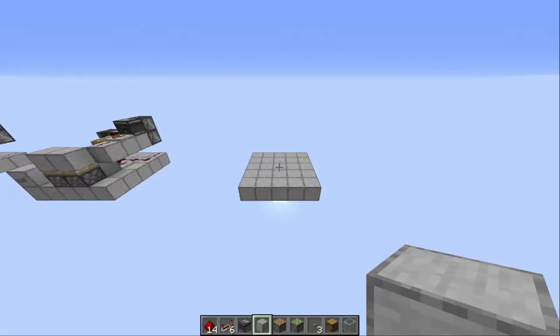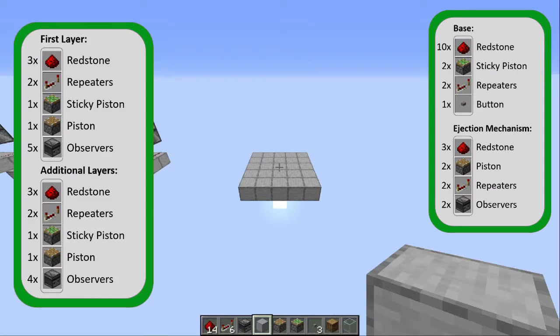There you go. Now let's get into building. The amount of materials you will need highly depends on the amount of blocks you need to go up. Both on your screen right now and in the video description you will see an overview of the materials per layer and also for the base and exit. In order to keep the tutorial concise I will make an elevator for only seven blocks.